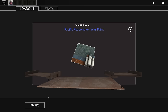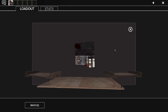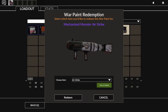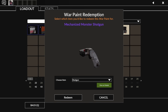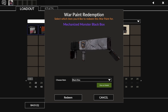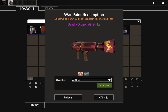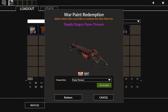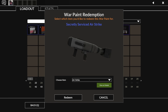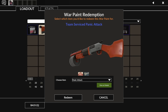Pacific Peacemaker again — a little nicer quality this time. Still looking for anything factory new. Mechanized Monster is a solid one as well. For a battle scarred it doesn't look too bad — pretty solid on a Black Box. These look so good. On a flamethrower it's a little scratched up, a little dinged up, but it looks good. Going back and looking at some of these — we're looking more like Call of Duty. This looks nice.